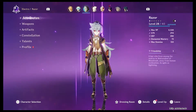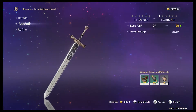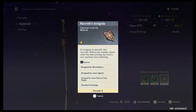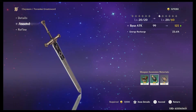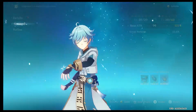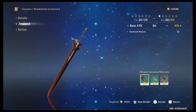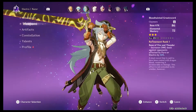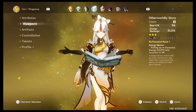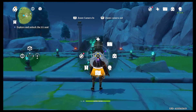Go ahead and give that to Chongyun. Ascend his weapon — oh dang it, I can't ascend it yet. I need these, which are dropped by enemies in Liyue, and these, which are dropped by rune guards — I've only come across a few so far. Never mind, at least we have it for the future. I don't know why I had it in my head that I had all the stuff for him. So that was a bit of a waste, but at least we got the teleport point.